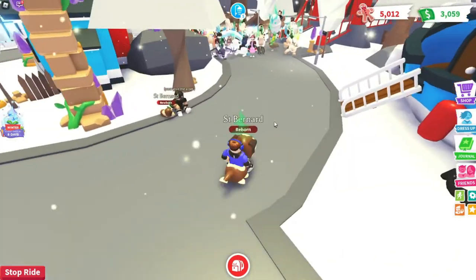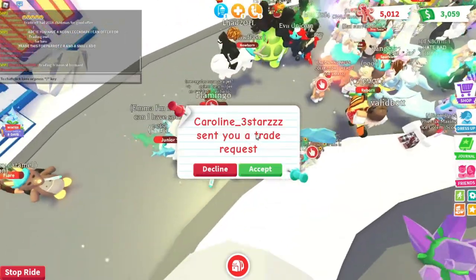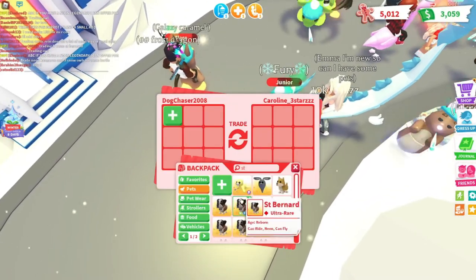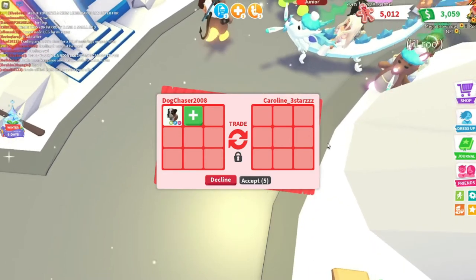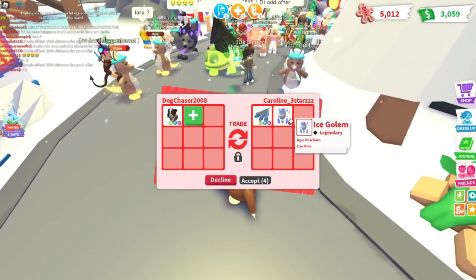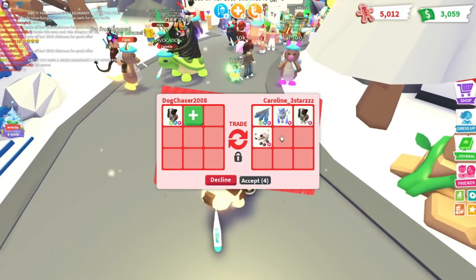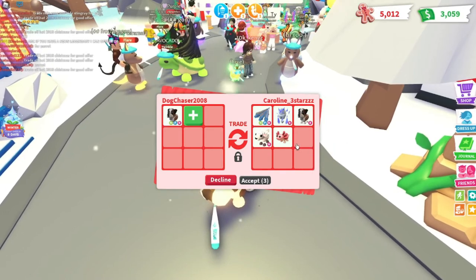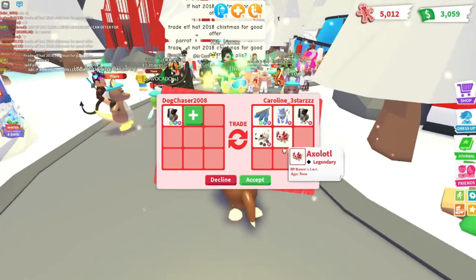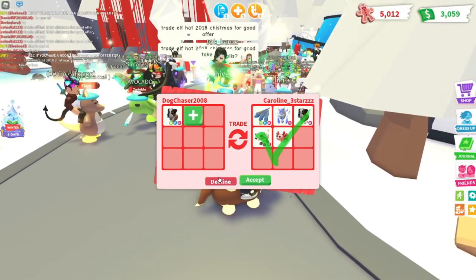In the new server, we got an offer from Caroline. They're offering a Neon Flyable and Rideable Hydra, a Rideable Ice Golem, a Rideable Saint Bernard, a Rideable Lamb, and an Axolotl. That's a really really good offer, but I'm going to have to decline on this one.